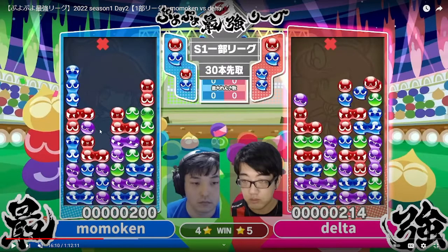Or he could connect it left — put a purple here and here, clear the greens, and make a 5-chain. There are just so many options available. So if Delta were to do something like send a small 3-chain, Momokin has so many options that no matter what colors he draws, he's going to draw something that can counter it, pretty much. Obviously you have to be really good to figure out where to place the specific colors to counter correctly, but at this level they can do it almost every time.